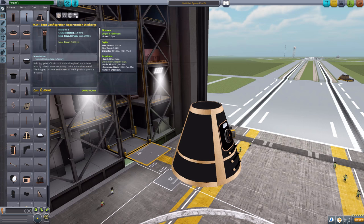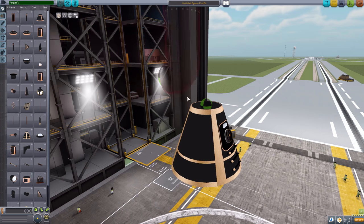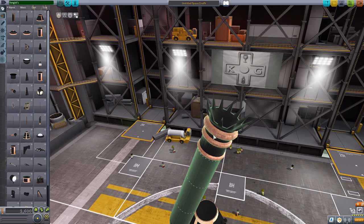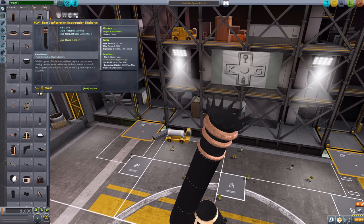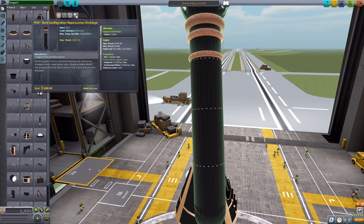We then have the Bent Conflagration Repercussion Discharge, which is what you use to create steam. This is a steampunk mod, of course, so you have to create steam. It will create two steam per second by using one ore, some air intake, some compressed water, and it'll take those to make the steam. That is what we power our engines with for this mod. This thing actually does count as an engine — I think it's because of the particle effects. It has basically no thrust whatsoever, but it will give you that cool particle effect of puffs of smoke and steam.